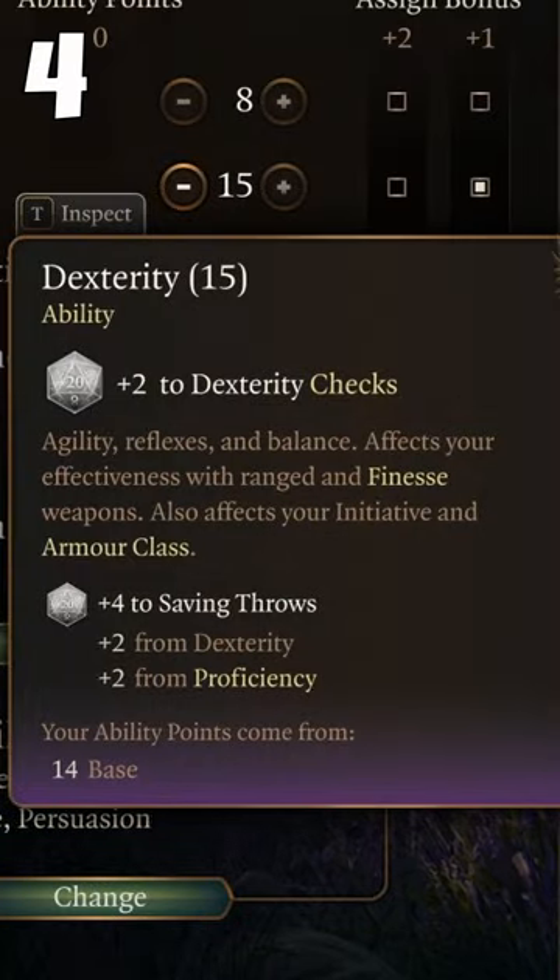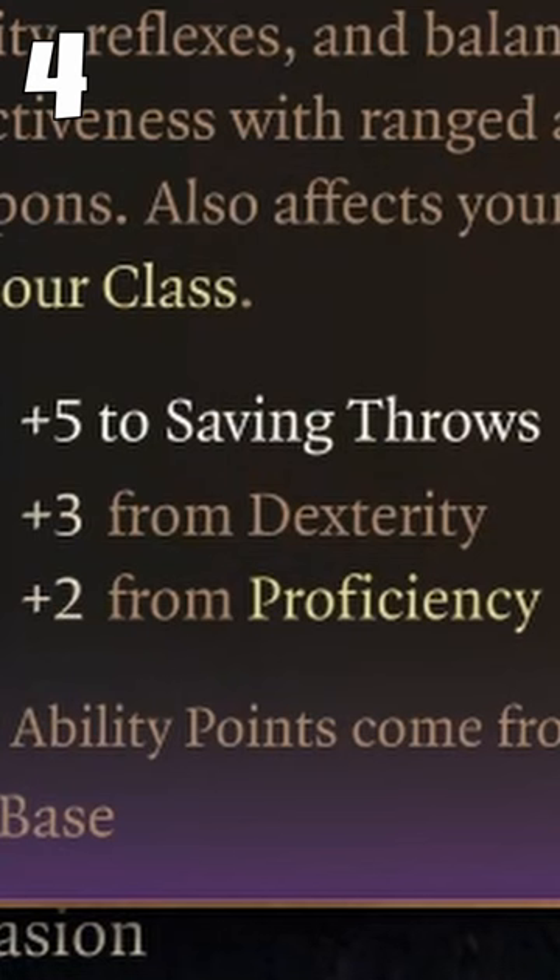Make your abilities even numbers, unless you plan to round them up using items. The bonuses come from even values.